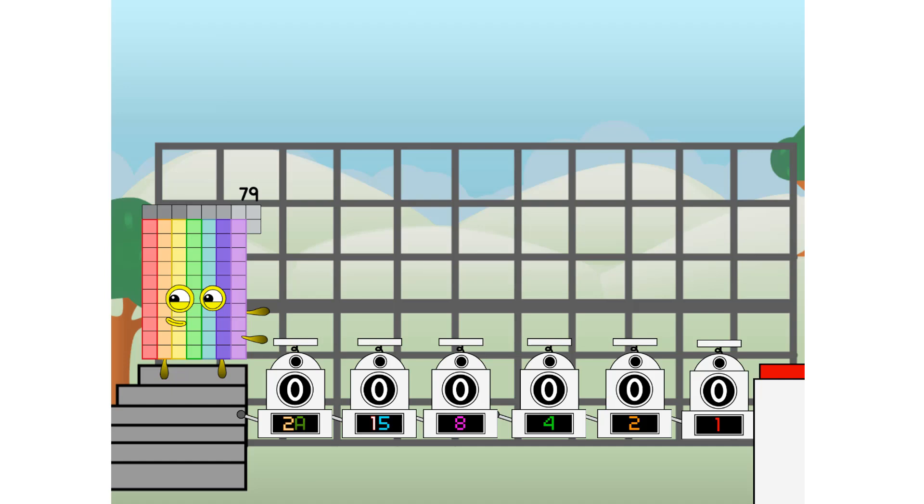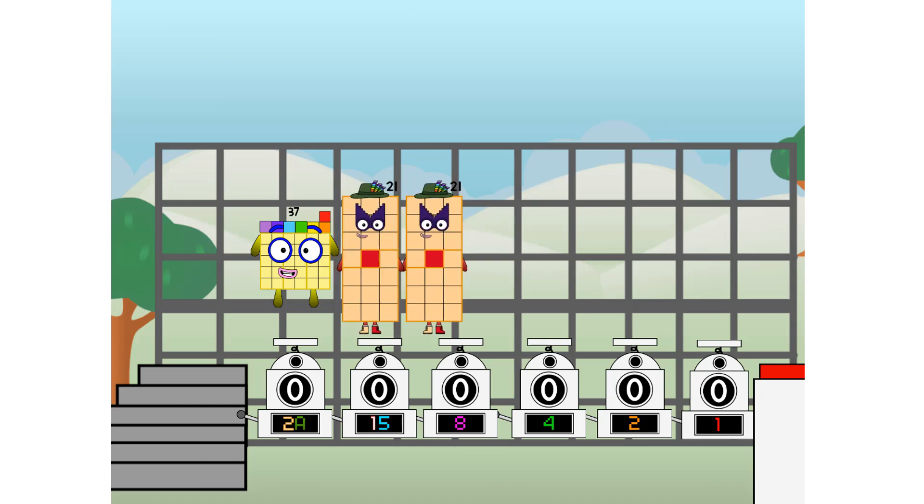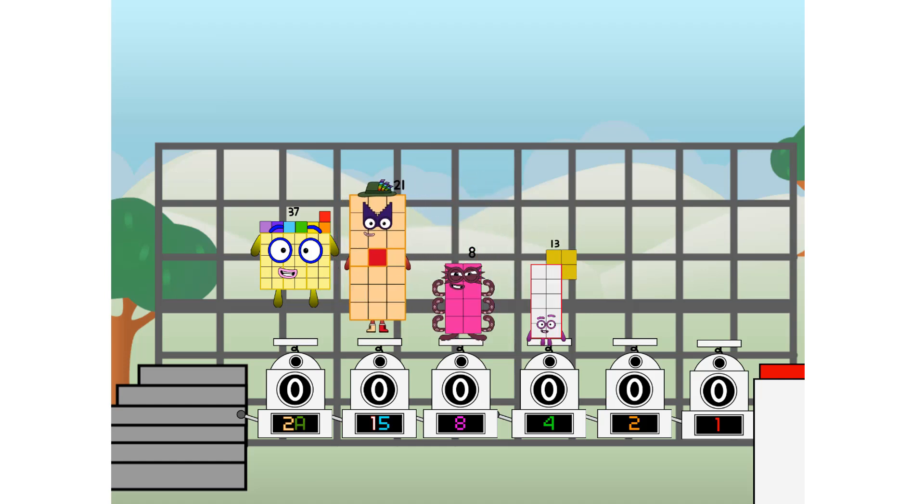First, I split in two: thirty-seven and twenty-one and eight and four and two and six, and one more to press the big red button. Then you choose who's going up: one of me, and none of me, and one of me, and one of me, and one of me, and none of me, and one of me. And fire!